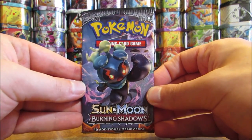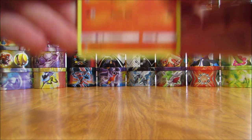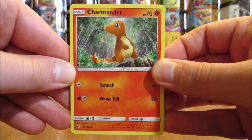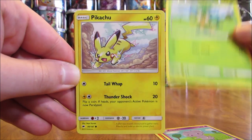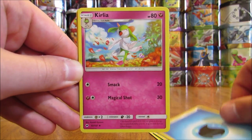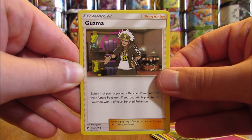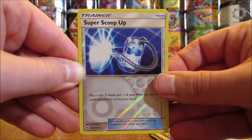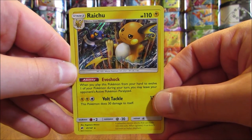Marshadow cover artwork pack. Pack: Charmander, Espurr, Pansage, Pikachu, Noibat, Water Type Energy, Cutiefly, Ribombee, Guzma, Reverse Holo of a Super Scoop Up (Uncommon), and the Rare is another Holo — a Raichu! That makes four Holo pulls in this opening so far.